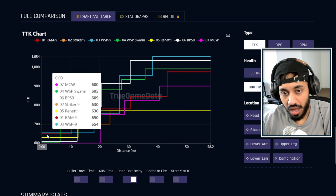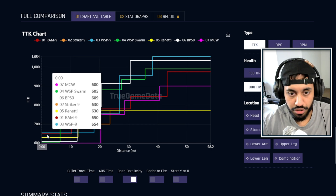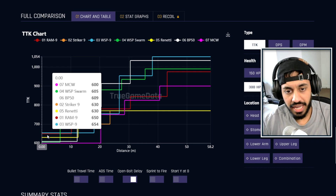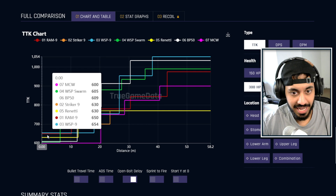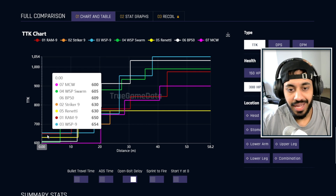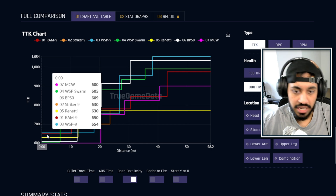When it comes to close range time to kills, the best gun in the game is the MCW with the conversion kit, and I think we've known this for a while now. Next up is the WSP Swarm — that's probably the meta SMG in the game. Then the BP-50 with the conversion kit, then the Striker 9, then the Renetti, then the Ram 9, and then the WSP 9.